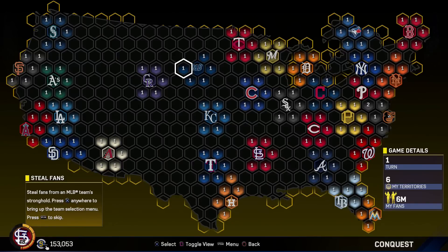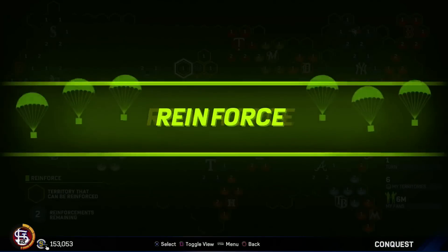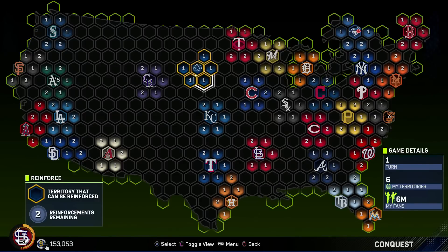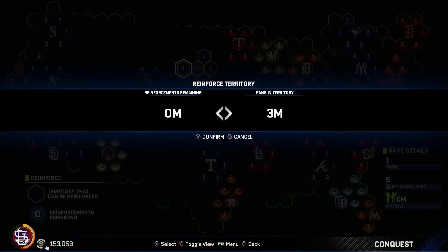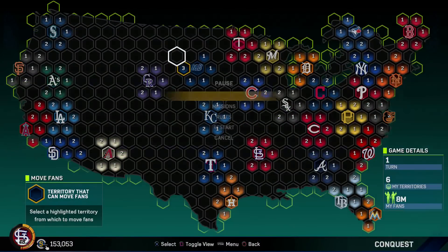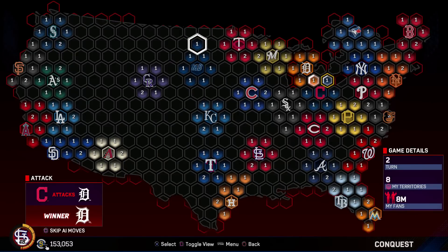Go ahead and skip the steal fans phase - you just hit the options button and skip. For reinforce - you're going to get reinforcements every turn. For every territory that you own, you're going to get reinforcements. Right now I have six territories, six million fans, and that means I get two reinforcements. I believe it's every three territories you get one million fans. We just want to reinforce somewhere and keep barricading our home base. You don't really need to worry about moving fans right now, so skip that. Just keep filling in on the empty hexagons.